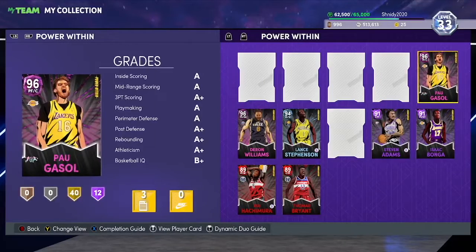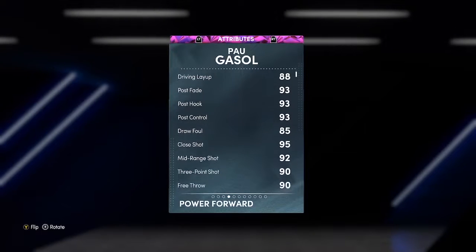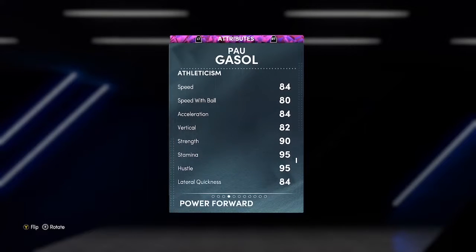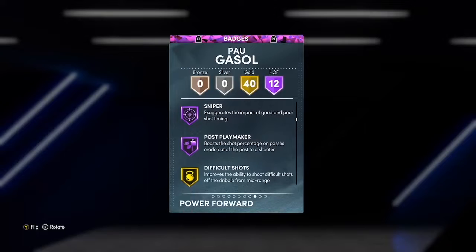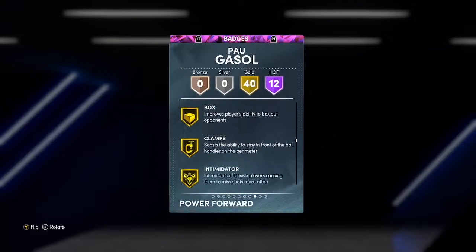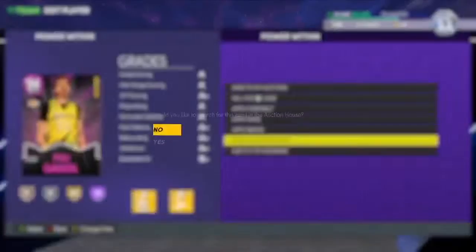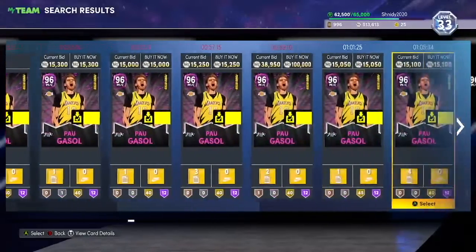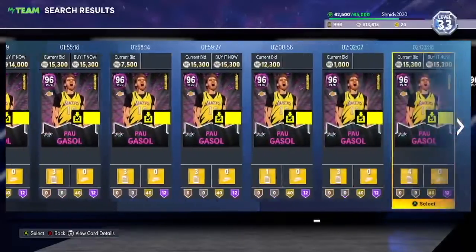Next up at number 4, one of my favorite cards to use in Triple Threat Online, is Pau Gasol. For some reason 2K decided to juice Pau Gasol — they gave him ball handling, he can shoot with a pretty nice release, good defense, and really good speed. He's got gold Interceptor, which is one of the most important badges this year, gold Sniper so he'll rarely miss a three, Dimer, Pick Dodger, Chase Down, Clamps, Intimidator, Limitless Spot Up, and Quick First Step. You can get this guy for around 10–15k MT and you won't be mad at all.